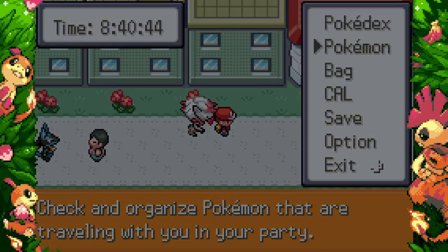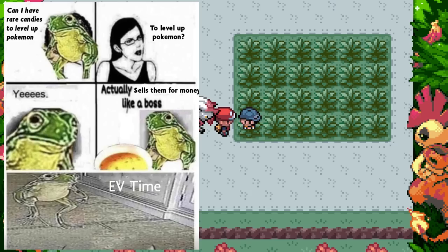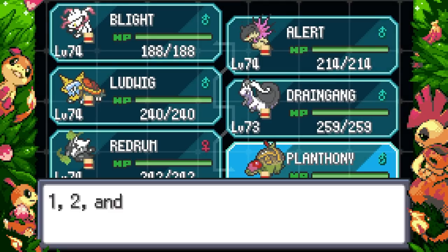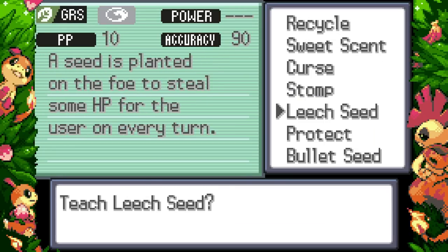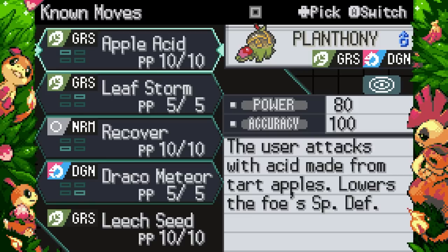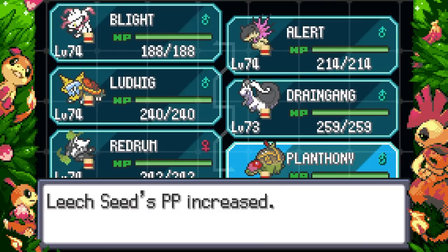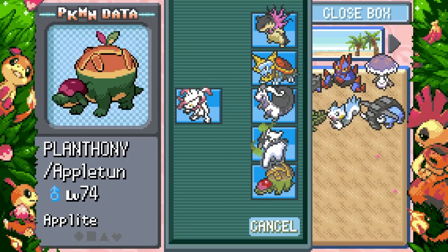I must have pressed some secret passcode to make my ROM go into turtle mode. I need more Rare Candies. I do love Apple Acid — I'll give it to him for now, but I know we're going to be running Draco Beam and Leaf Storm, so it's probably worth giving him Leech Seed instead. Congratulations Planthony — you're going to be the first Pokémon to get use of my PP Max! I severely underestimated how long this was going to take — this episode's already been 50 minutes of recording.